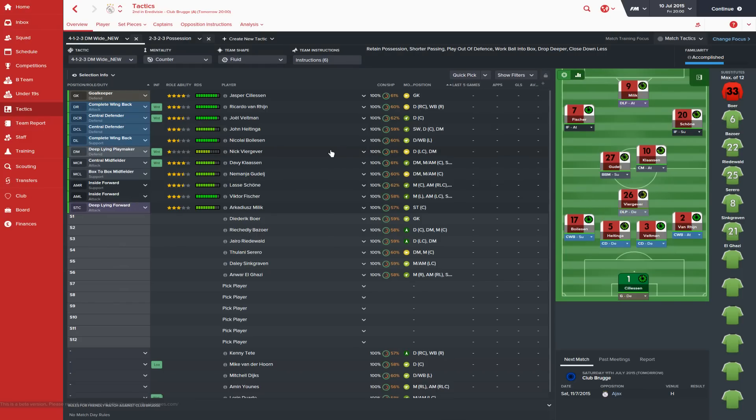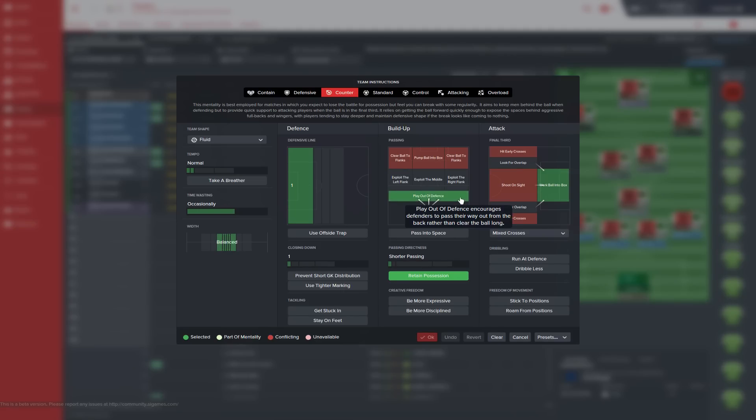We're basically going to be playing two tactics. My whole football philosophy is possession football — that's what I love and like watching. This is going to be our main tactic: a 4-3-3 or a 4-1-2-3, whatever you want to call it. We're going to use this for probably around 80% of games throughout the season. It's a counter mentality with a fluid team shape, and one of the biggest changes in the game is this new tactical screen — really, really good, such an improvement from 2015.